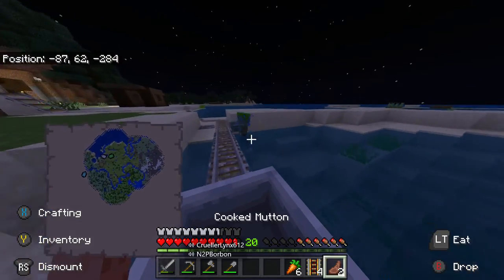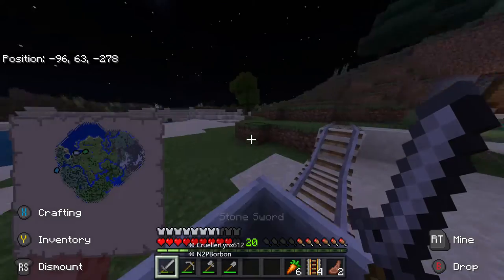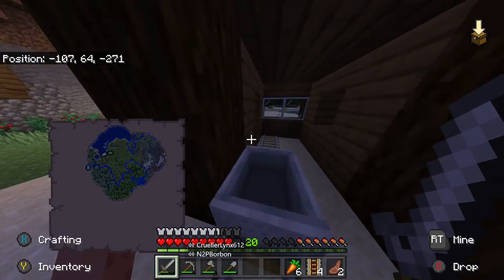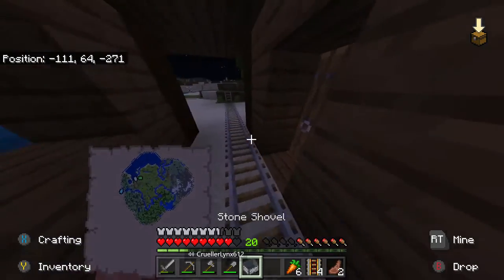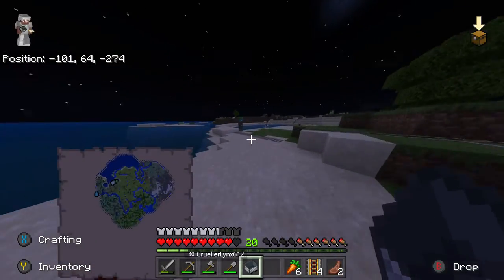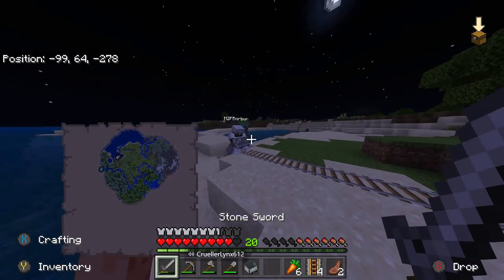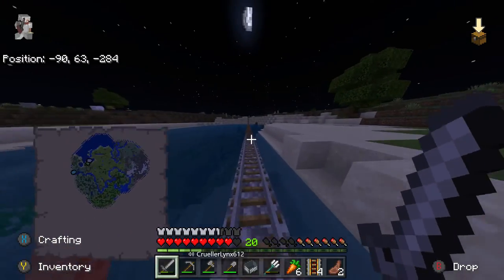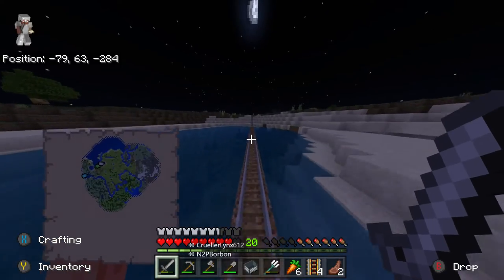And this bit near the end - Jay's got a little armour stand wall. I think that should be all good. Oh, trident - oh nice. And that's good as well actually.